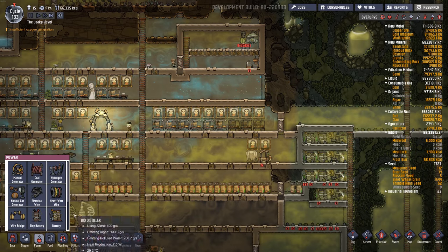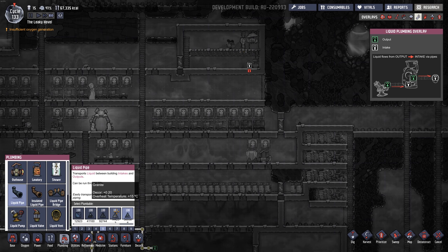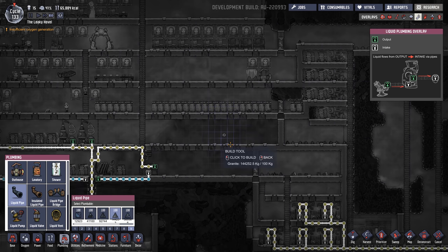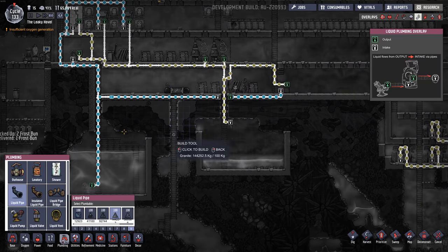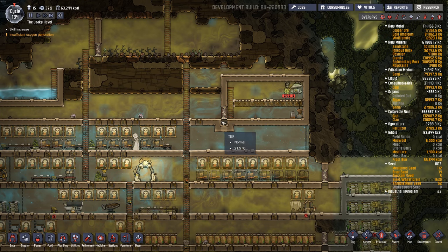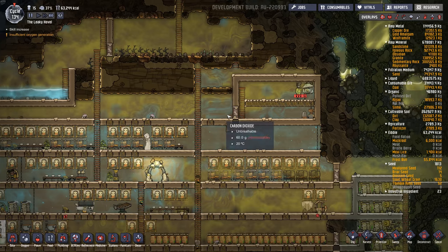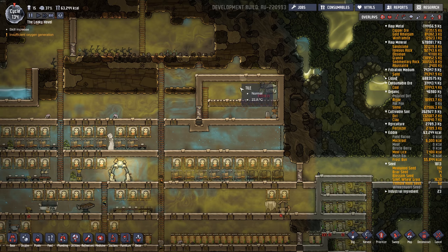The other thing we need to do is supply it with clean fresh water. I do have some clean water down here and I will pipe it up to the electrolyzers. I'm using the exploit here with the manual airlock where the dupes can run out of the door and nothing will escape or enter. They'll eventually fix this exploit, in which case you'll want two or three airlocks with some space in between — that way it should mostly keep everything in this room.